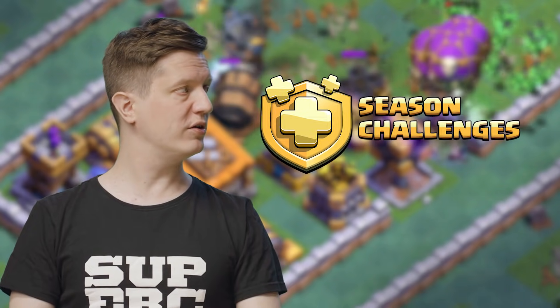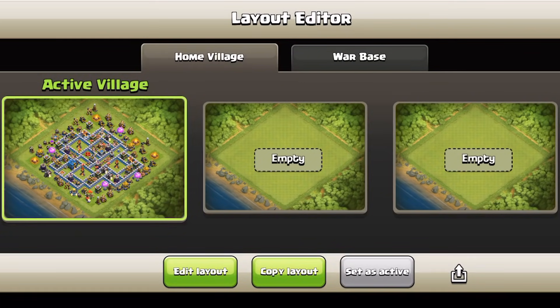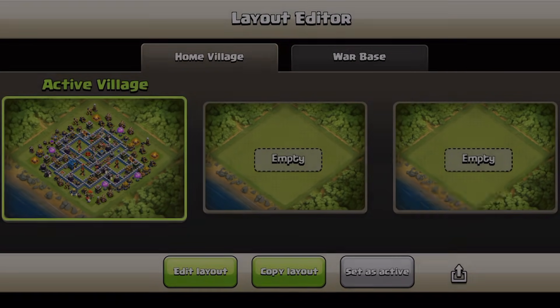We have some new challenge types coming to the season challenges. And finally, we are enabling layout sharing through a deep link. If you're a content creator or just want people to use your layouts, you can now generate a link from a village layout and share it with anyone. This is great for those who host websites showing base layouts — before it was such a manual process, but now we've helped automate and streamline it. It also applies to other use cases; if you just want your friend to have your layout and they're not in the same clan, you can share a link and they'll be able to download that layout.